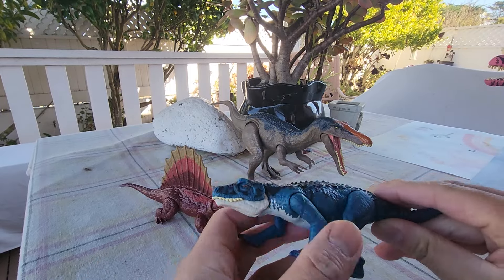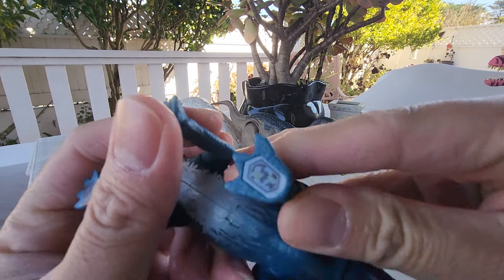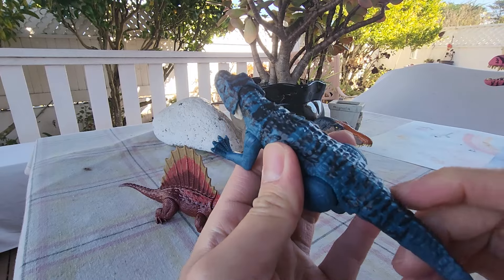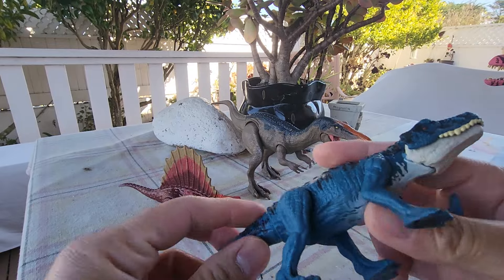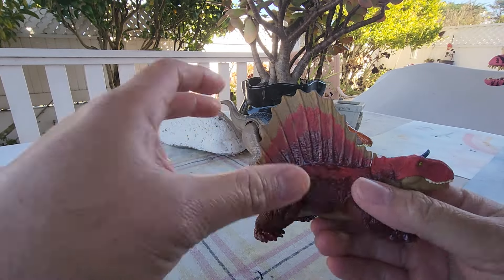I'm not even sure anymore — it could be a Camp Cretaceous one. Here's the DNA scan. This one, if you pull it on the right, it opens up. It doesn't have a variant yet. It's very, very rare, this blue Postasuchous.